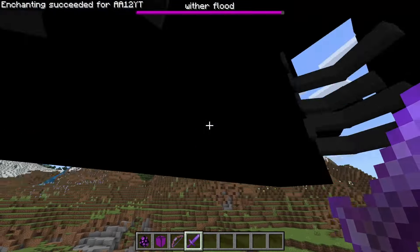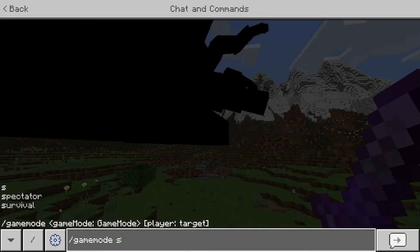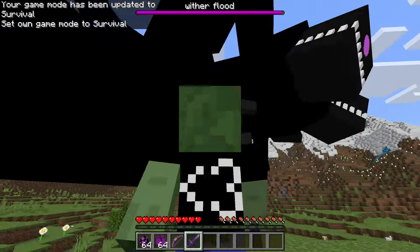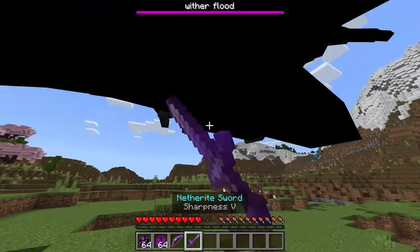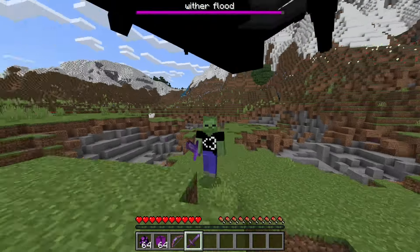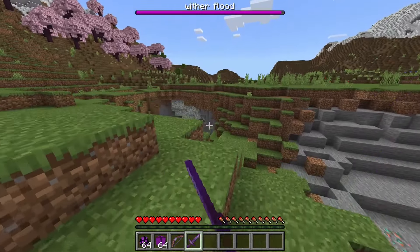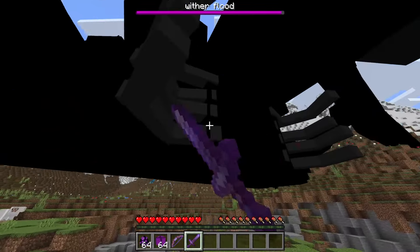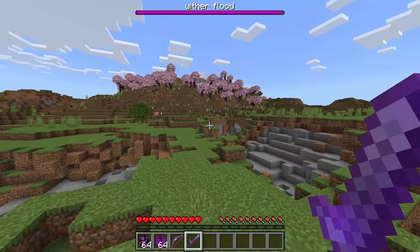That leads me to believe I should try game mode survival. Let's see - it seems like we can't hit it from here; the hitbox seems to be somewhere else. It's not even going after me. I wonder if the only damage you can deal is through the other withers, and this one is just kind of hard to hit. It is definitely doing damage to the surrounding area though.